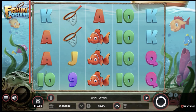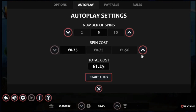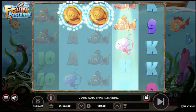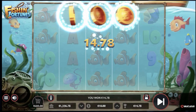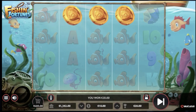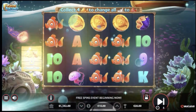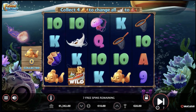Now to the nitty-gritty: the game features 5 reels and 4 rows, with stakes going from 0.25 to 50 credits per spin. Nucleus Gaming always loves throwing a curveball, and here it comes in the form of free spins. Land 3, 4, or 5 golden fish coins, and you can reel in between 8 and 20 free spins, with wilds that come with multipliers during those free spins.